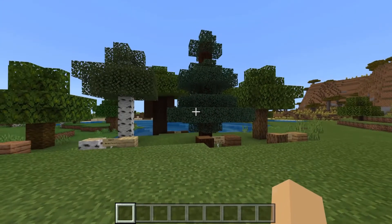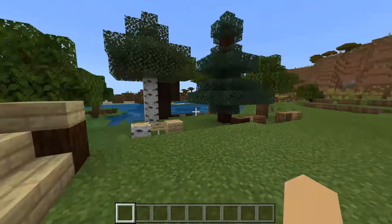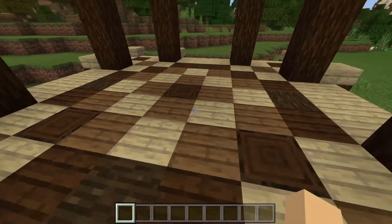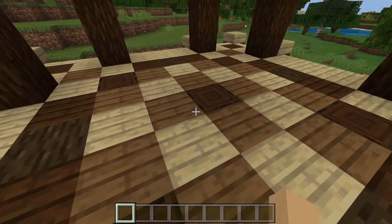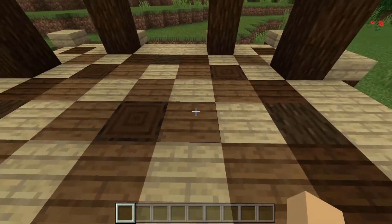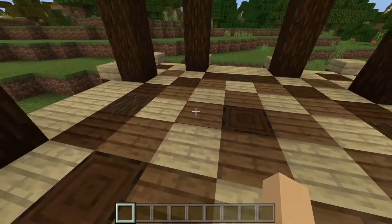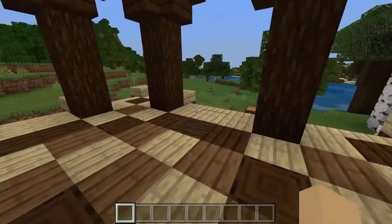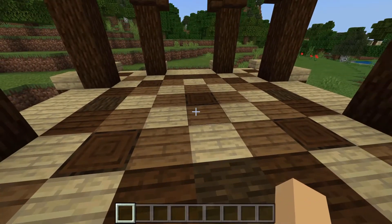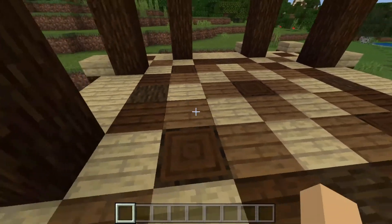Now, because wood is going to be one of the earliest materials that you have available to you, it's going to probably be one of the first things that you use to decorate. Here is an example of how you can use these to decorate. I've used various different types of planks as well as different logs in different orientations. This one is placed on its side showing the actual bark, and this one is pointed on end so it's showing the grain. I'm using spruce here, birch here, as well as some dark oak, creating a lot of different textures and colors, and it makes a really interesting palette. I also created these pillars on the corners using spruce logs just placed on top of each other. This is only just one of endless ways that you can use the planks and the logs, so let your creativity take over.